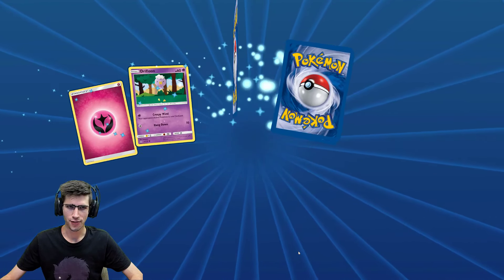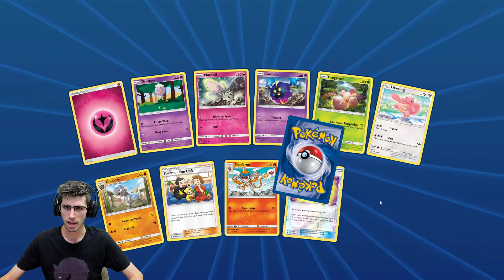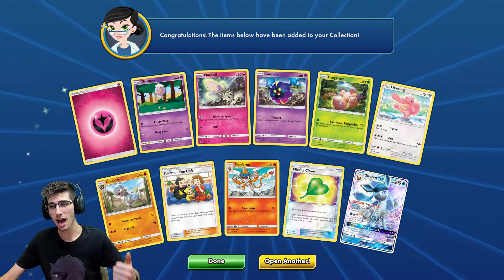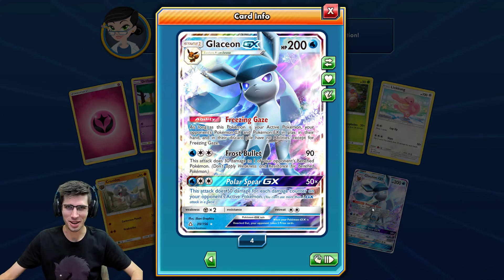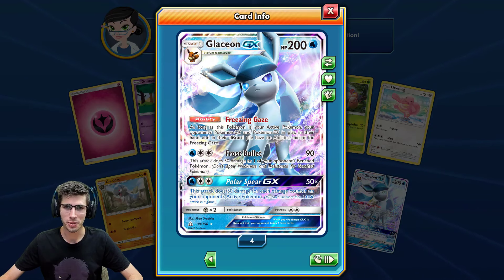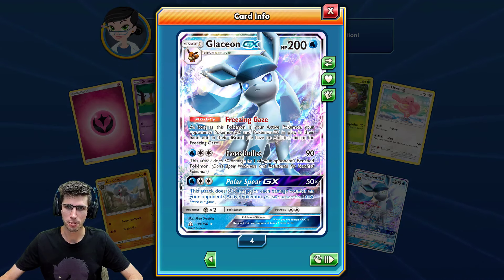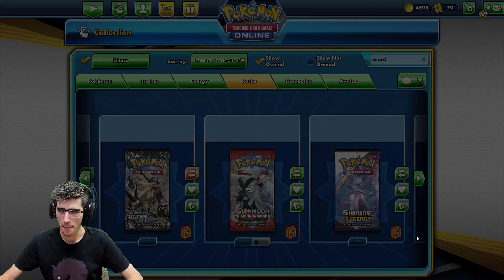If you have enjoyed today's opening so far, be sure to drop a like down below for this Glaceon GX that we just pulled. Once again it's got 200 HP with the ability Freezing Gaze, Frost Bullet, and Polispear GX. I love Glaceon — amazing looking card.